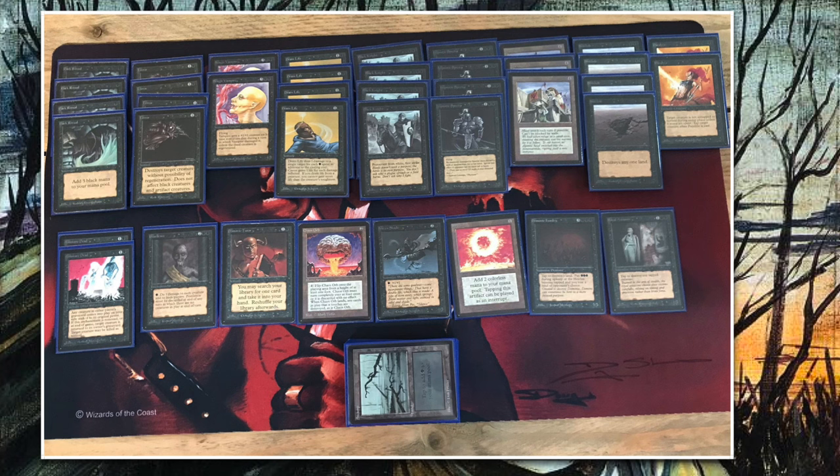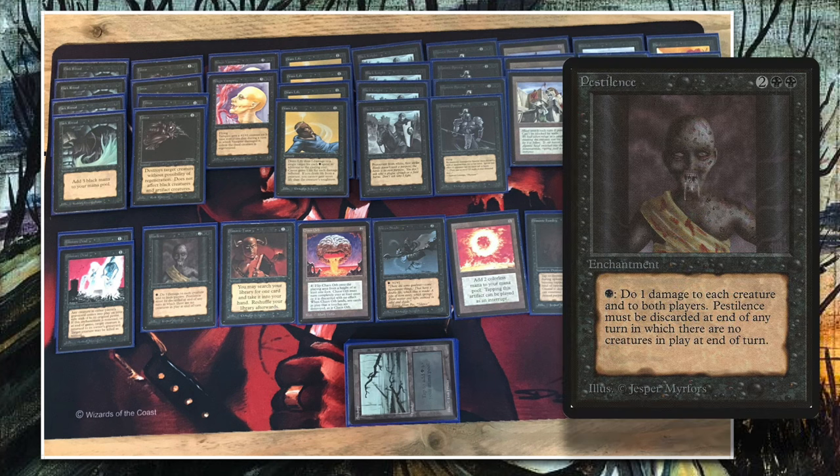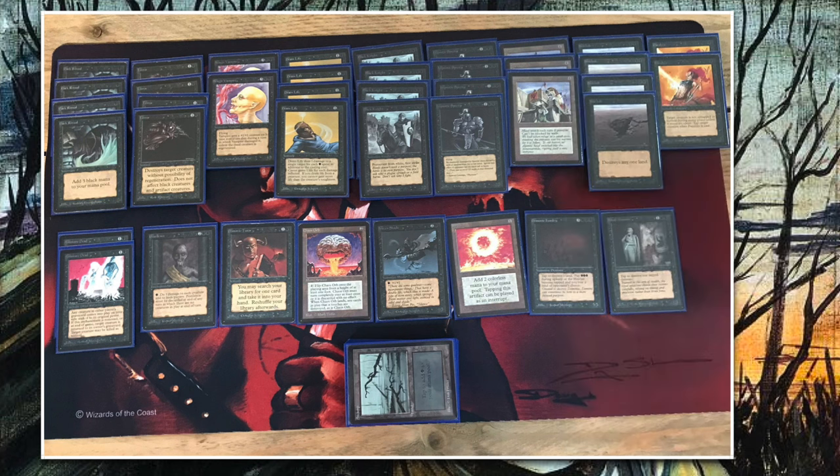I also like the single pestilence in the deck. It's an enchantment, two black and two to cast. For one black it deals one damage to each creature and each player, and you can do that multiple times. If there are no creatures at the end of the turn, pestilence destroys itself — but in the right deck it can be really strong.